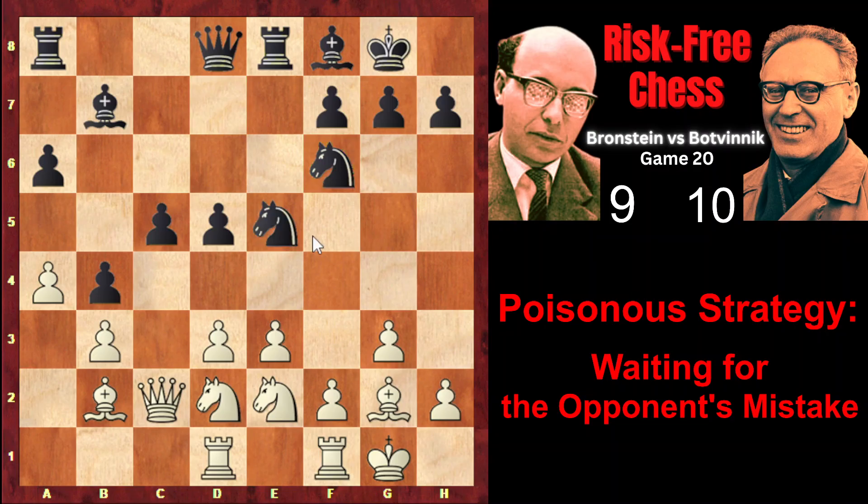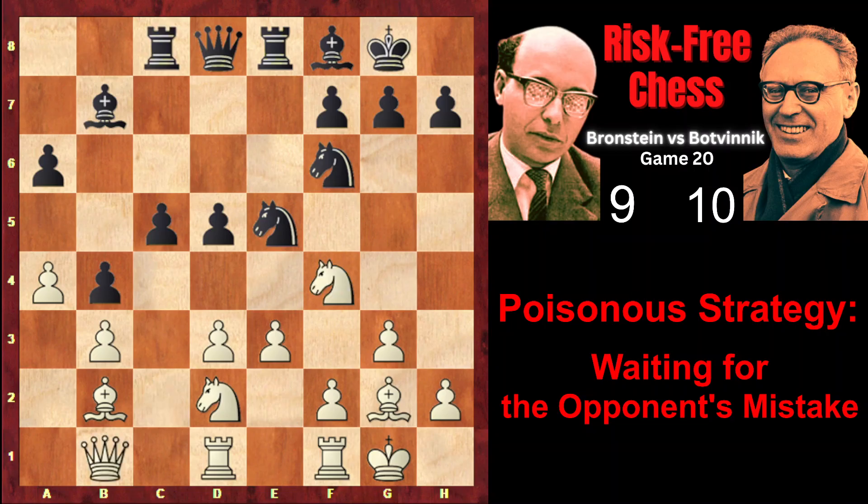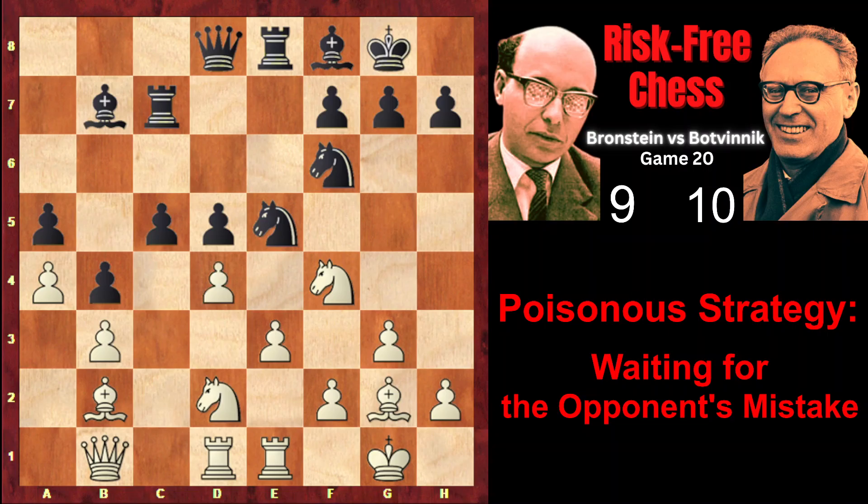Ne5 — the knight is centralized, actively placed on e5. Nf4, Rc8, Qb1, moving away from the unpleasant x-ray. a5, Re1, Rc7. And now, finally, Brandstein makes his plan clear. He plays d4, attacking the knight.